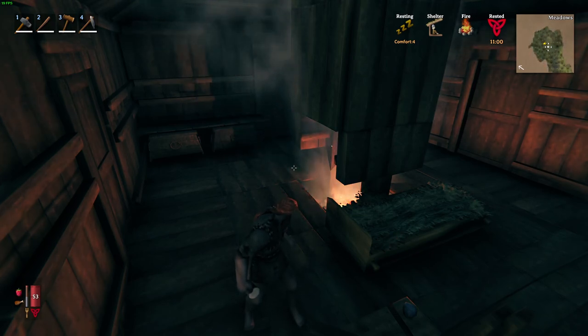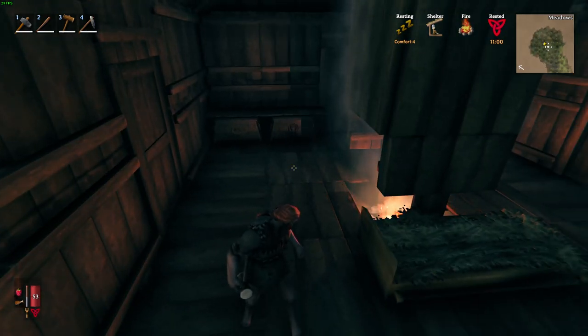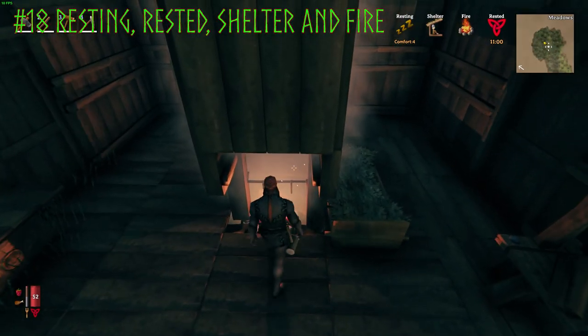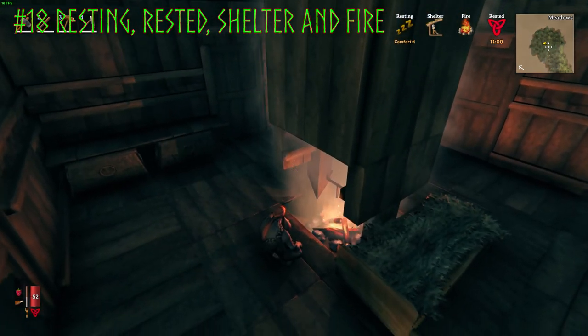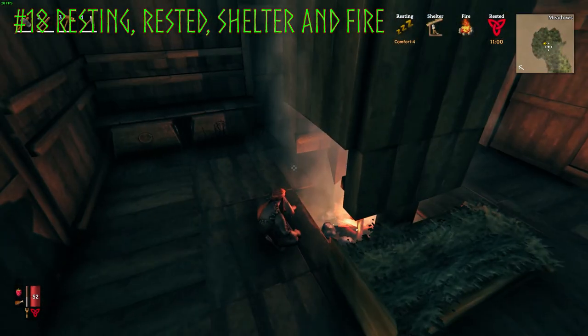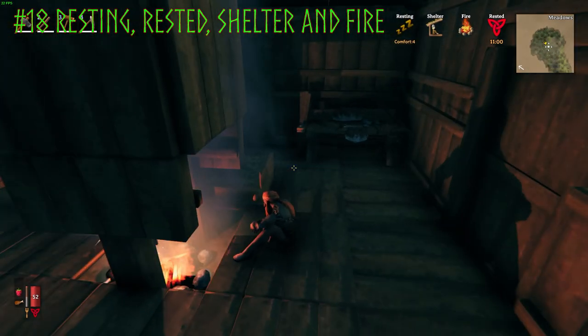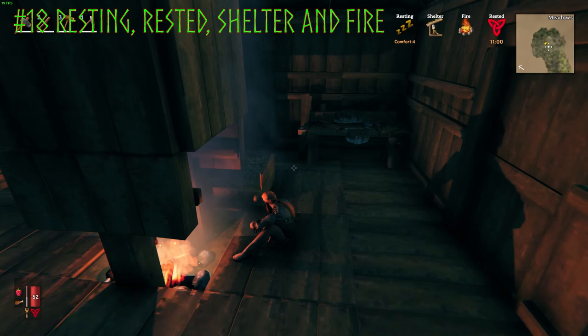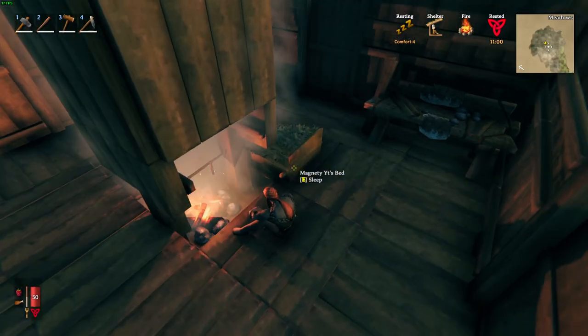However, we're going to craft a flint knife if we can find some flint, because that's the easiest way to kill deer early on. Quickly, I want to mention: if you push X near a fire when you're not in your own home — say you place a fire out in the wilderness — you will sit down and rest, and that gives you the Rested effect as well. Of course it won't last as long — I believe it's around 6 to 8 minutes.